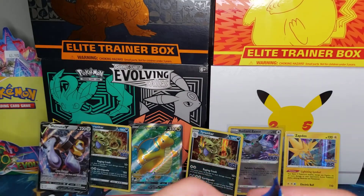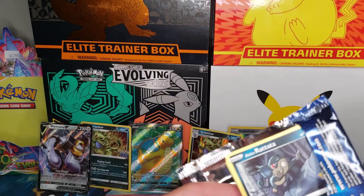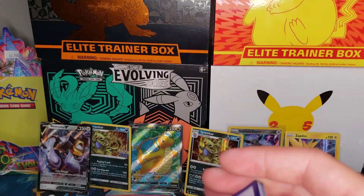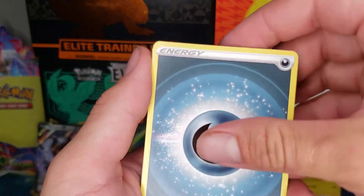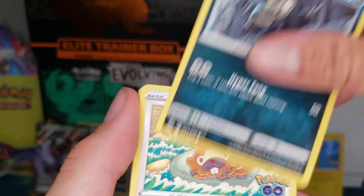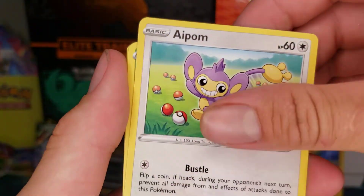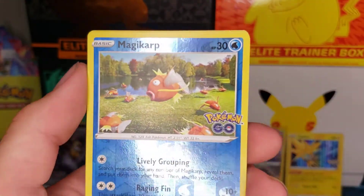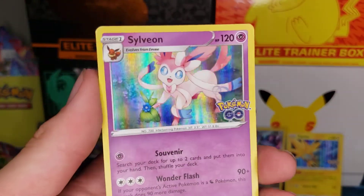So nothing too crazy so far — one regular V card. Got two packs left. Here's one of the codes for you guys. Dark Energy, Soul Rock, Egg Incubator, Raticate, Bidoof, Charmander, Aipom, Bulbasaur, Magikarp — bunch of Magikarp. And ooh — Sylveon Hollow! Not too bad. It's a good looking little card.